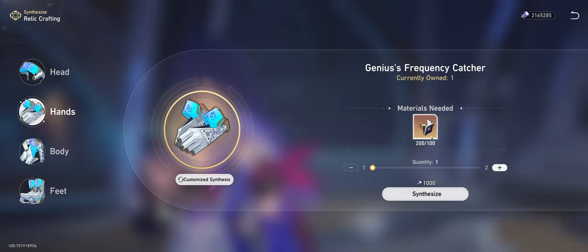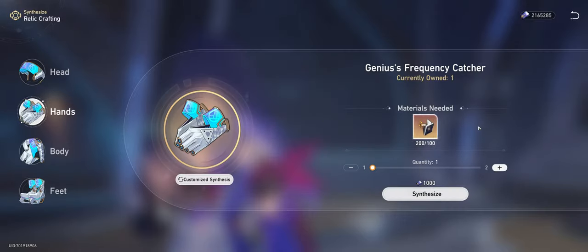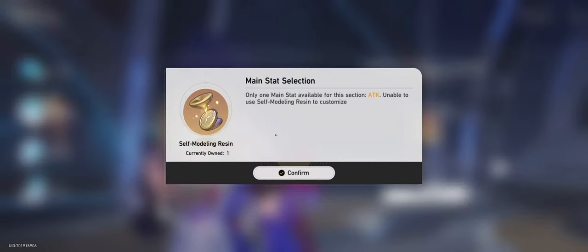Here you're gonna be presented with the choice to use 100 relic remains to create a five-star relic of your chosen set. But if you click 'customize synthesis' you will find the self modeling resin.